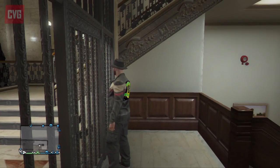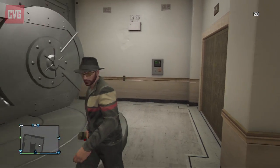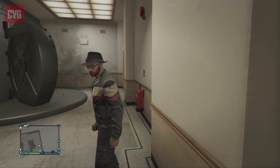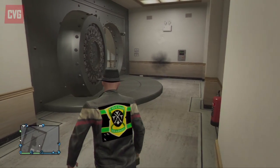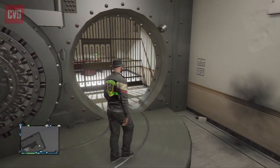Once inside here everything is unlocked and you'll be able to visit the vault, blow it open like we did with some sticky bombs, and go inside and look at all the security boxes. There's not much here and you can't do anything other than look around, but it is cool to see one of the heist locations that eventually you'll be playing.